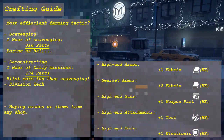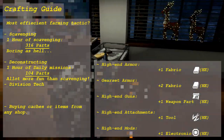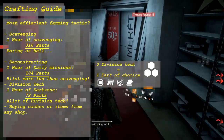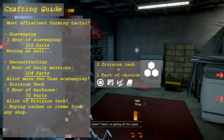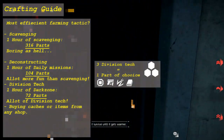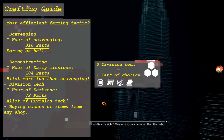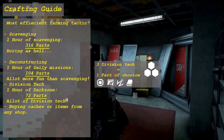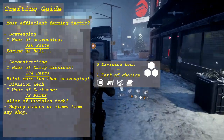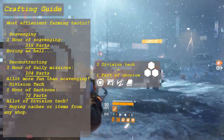The third option is collecting division tech in the dark zone. This strategy is actually a combination of clearing the dark zone overall, which comes down to scavenging and deconstructing as well. Depending on whether you're in a four-man party or not, you can gather a lot of division tech in a short amount of time — from walking around, killing enemies, and even from sealed caches. Note that three division tech is equal to one part of your choice. The high-end sealed caches can give two to five division tech, and the gear set sealed caches can give up to eight. With a four-man squad, I average an extraction every 15 minutes, filling up my stash in about 45 minutes, then taking five to ten minutes to empty my stash and start over.